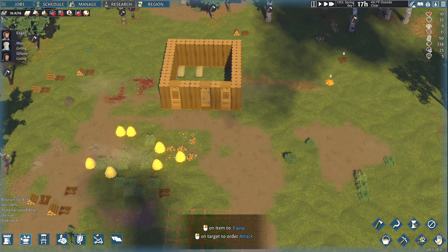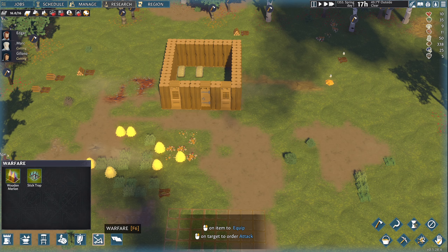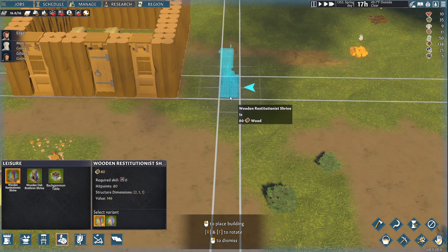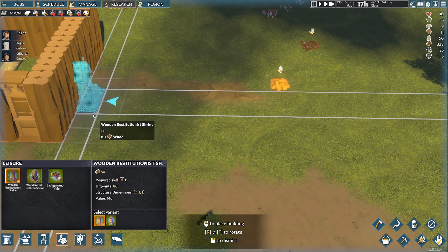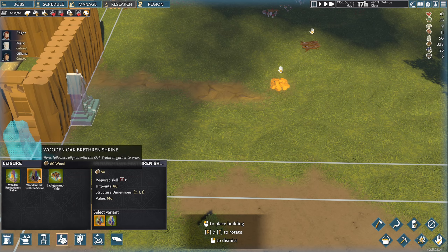Let's look at building those religious temple buildings. Restitutionist shrine — it just takes 80 wood. Let's put it right near the house. Let's put these two shrines right near each other. This may be a horrible idea, but I'm going to do it. I can put a backgammon table in between. I'm guessing these can be outside.